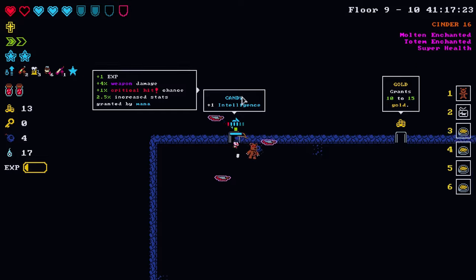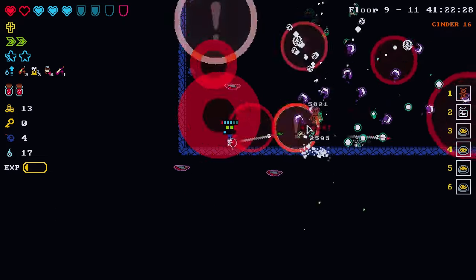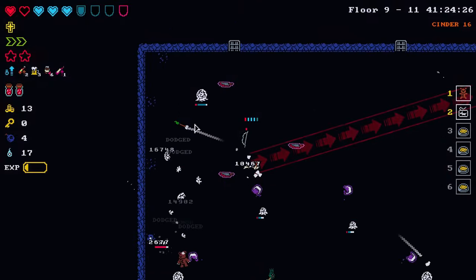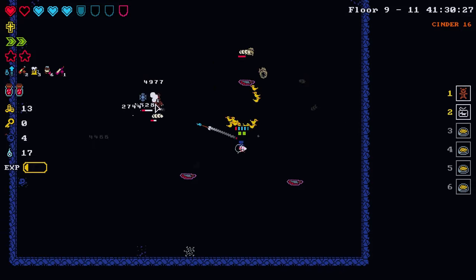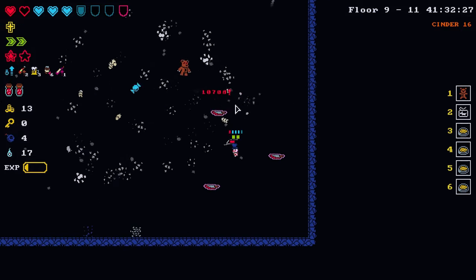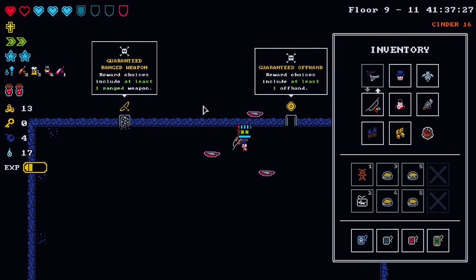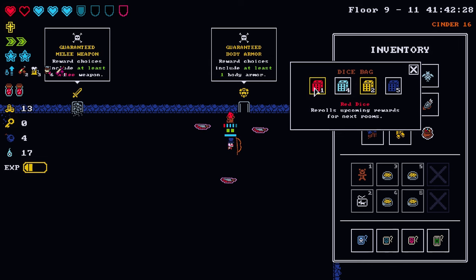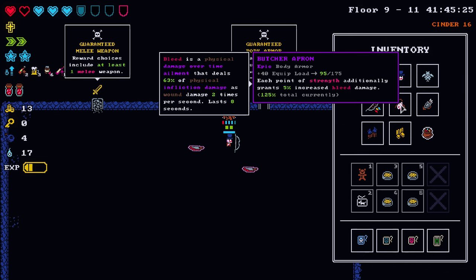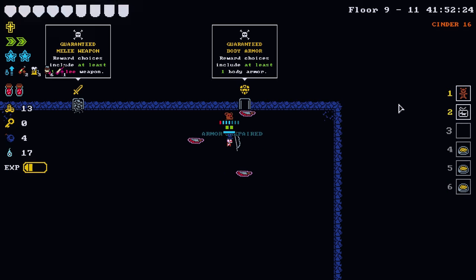I knew I was going to get caught there — sometimes you just get trapped in this game. That's probably how the meaty boys get you the most often when they spawn in. We've taken two hits. Range weapon or guaranteed offhand — there's potential for a better quiver, but I kind of like the quiver we have. Our body armor leaves a lot to be desired since we're not doing bleed damage. Let's use a repair powder and keep going.